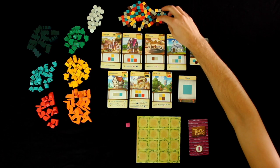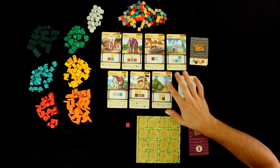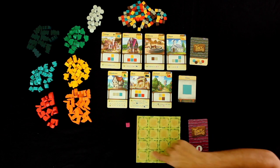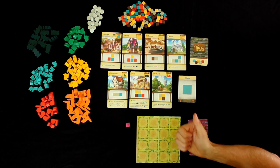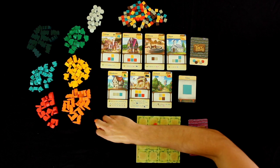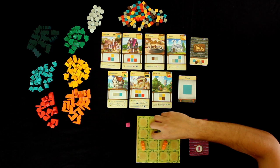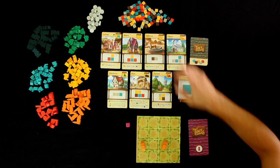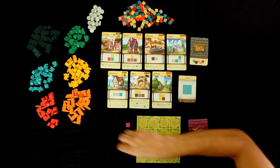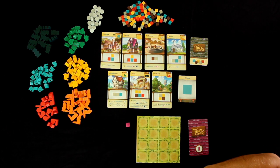Points are scored based on the buildings we put in. I'll go over each building very briefly before we get started so you know how they're scored. Also, for any empty spots on your board at the end of the game you lose a point — and that includes resources. At the very end of the game we actually remove all of our resources, so those count as empty spots. You don't want a bunch of empty spots or you score negative one point for each.